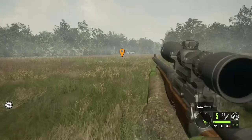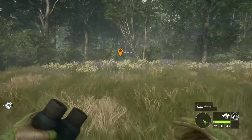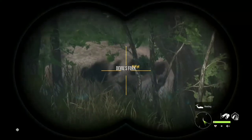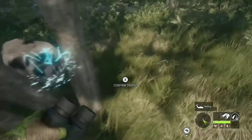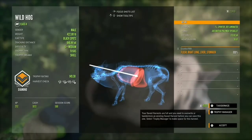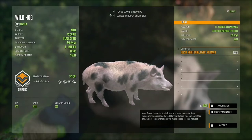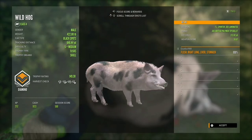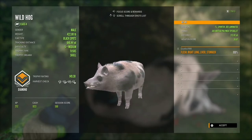This is gonna be insane if he makes it — a diamond black spots wild hog. Here he is. He is absolutely massive — he's black spots. Oh my goodness, look at that. Take a screenshot. Diamond 149.3, 422 pounds on the dot — that is a massive diamond wild hog, black spots. That is insanely rare. I've never even gotten a diamond feral pig, and then I pull out a black spots diamond feral pig — wow, that's crazy.